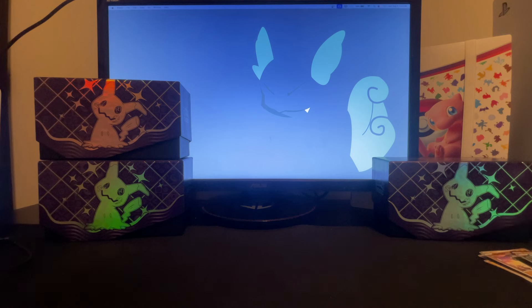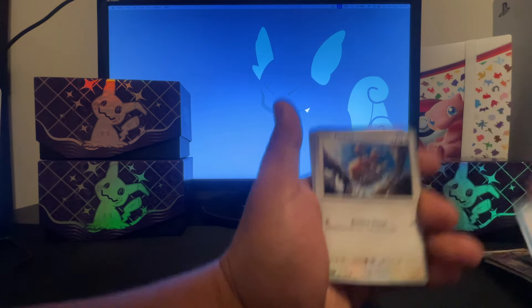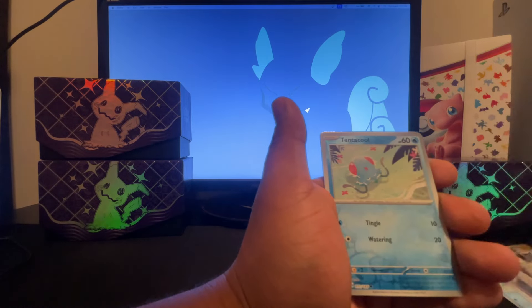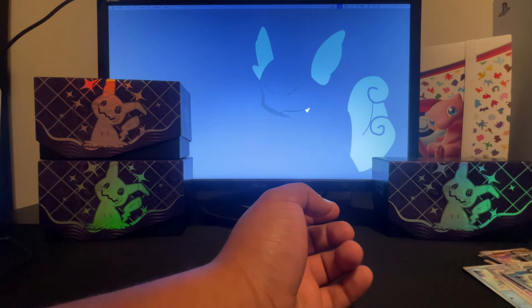I thought we'd pull something special by now. We've had pretty good luck with the Paldea Evolved ones so it's a little weird we haven't gotten anything here yet. Pack six: seadra, dual, tentacruel, rattata, hypno, polirath, pidgeot, tentacruel — and just another reverse. What is going on here?